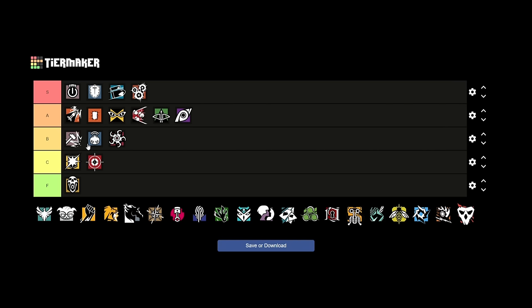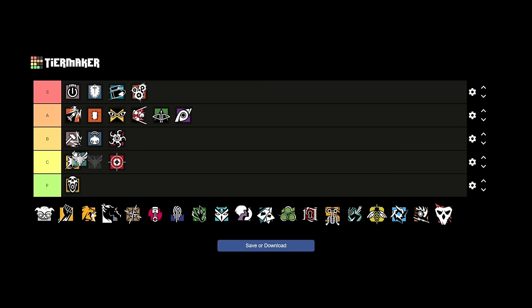Ying is probably S tier right now as well — you can use her brilliantly in executes. Her biggest counter is Warden, who does have a high pick rate, but going into this season he's losing his scope so he'll be 1x only. That's really going to push away the crutch players and leave actual Warden players who are playing him for his gadget. So Ying's still going to have that counter, but the chances are probably going to be less now.